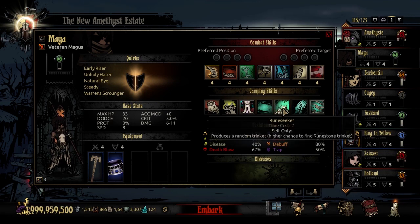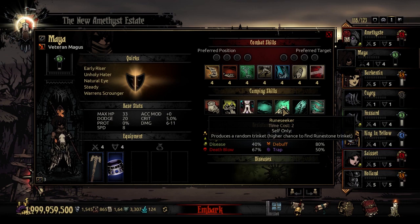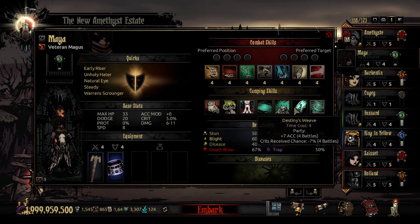Her third camping skill is Rune Seeker — time cost 2. She produces a random trinket with a high chance of acquiring a Rune Stone, a new trinket type available with the Magus mod. Her fourth camping skill is Destiny's Weave — time cost 4. It buffs the party for the next four battles: plus 7 accuracy and 7% fewer crits received, keeping everyone alive and hitting with maximum efficiency.